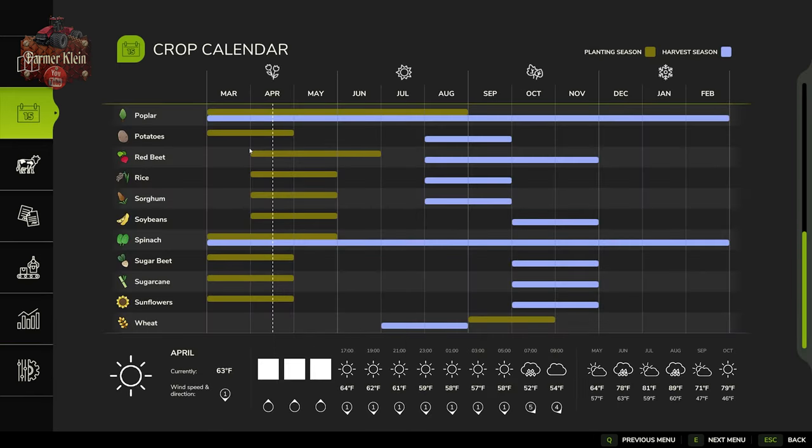We'll take a look at our crop counter for soybeans. Indeed we can plant it in April and May, and we're going to be able to harvest in October and November. Regardless of whether you have the crop counter enabled or not, it's going to basically be six months from planting to harvest.